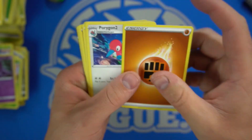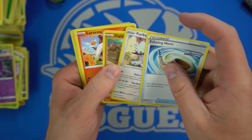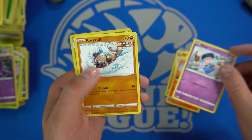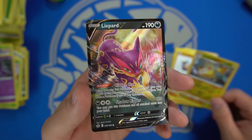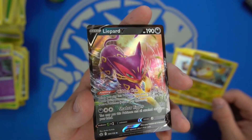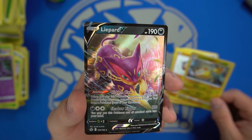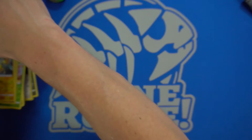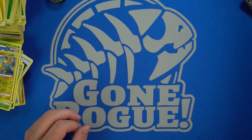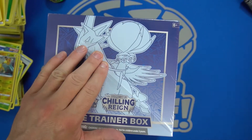We have the Fisting Energy to go with the fog and the Justified Gloves. Oh, I do see one! We have the Liepard V with Hidden Claw and Shadow Ripper — so we did get another V out of the mix. And that is our Chilling Reign ETB.